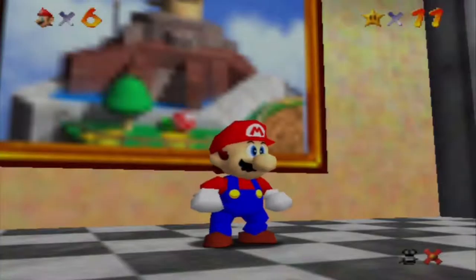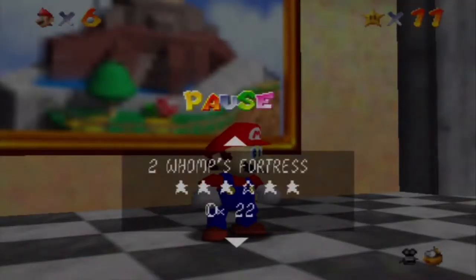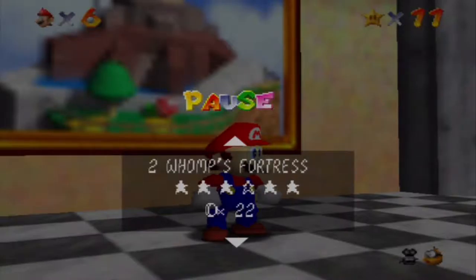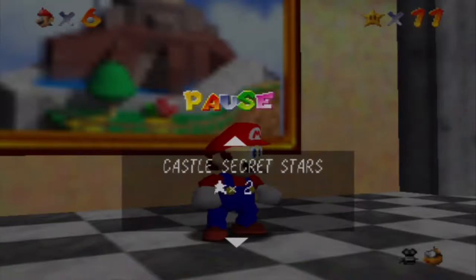If you press the start menu, it'll show you all the stars you have gotten and what stars you still need to get, along with whether you got the 100 coin star at the very bottom. I see 14 coins — so I'm missing two stars plus the 100 coin star in Bob-omb Battlefield. I think it's one star as the star mission and one as the 100 coin challenge. And there are castle secret stars too — I believe there are around 10 to 12 castle secret stars in the game; I know there's at least 10.